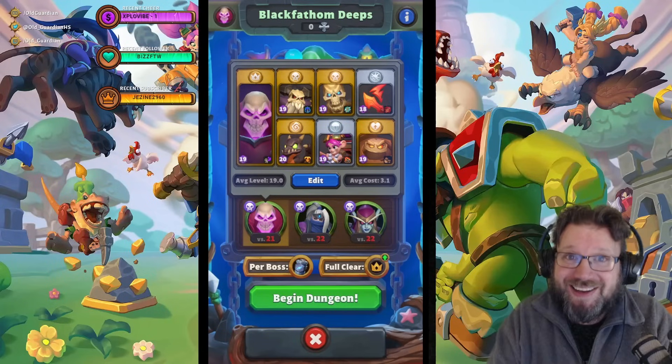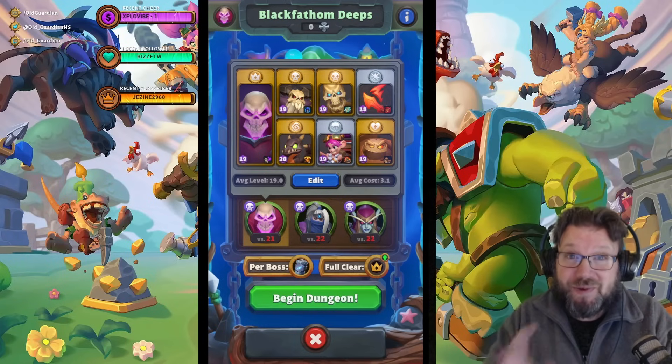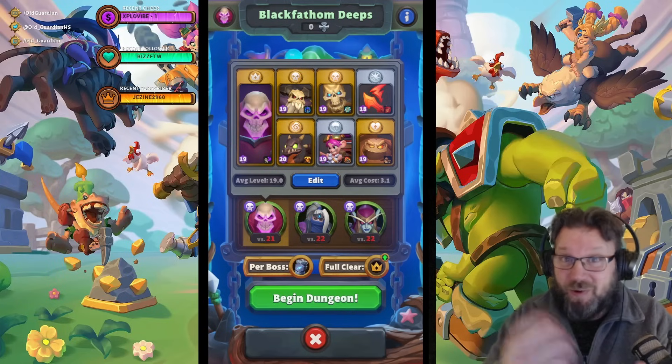Hello everyone, it's Old Guardian here. In this Warcraft Rumble Dungeon Guide video, I'm going to take a look at Black Fathom Deeps on an Undead week, and more specifically, this Bloodmage Thalnos Unbound cheese deck that makes the first boss a walk in the park.